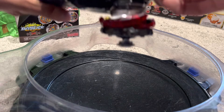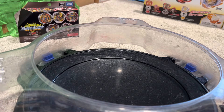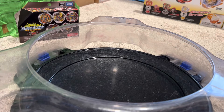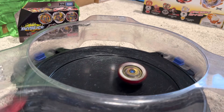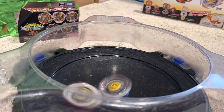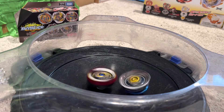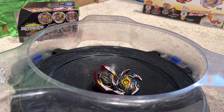Up next we have Infinite Dragon. Plus X is kind of self-KO-ish. We're gonna do some quick rounds — first we have Dragon versus Hyperion. Instant burst! Now we're gonna do Helios versus Dragon. Dragon almost KO'd itself. Let's see what happens. It looks like Dragon had a little bit more spin. So that was a random opening of Random Booster Volume 28 from Beyblade Burst Dynamite Battle.